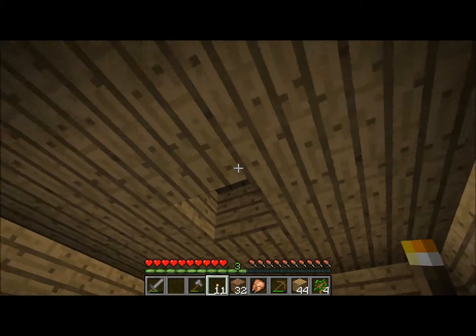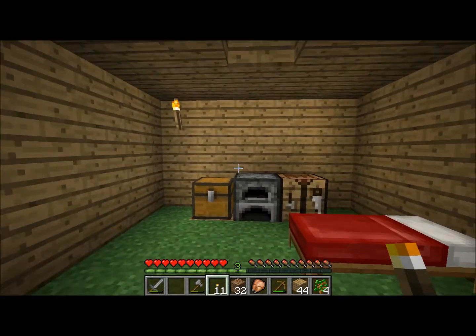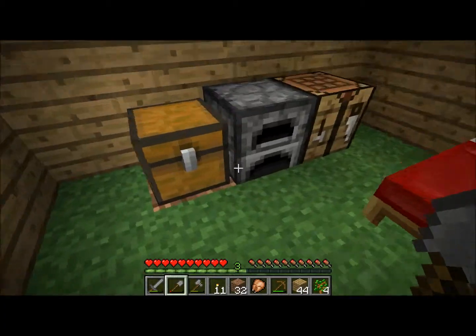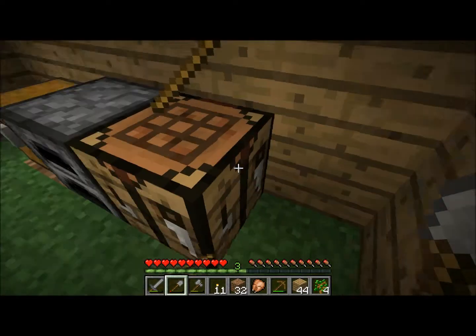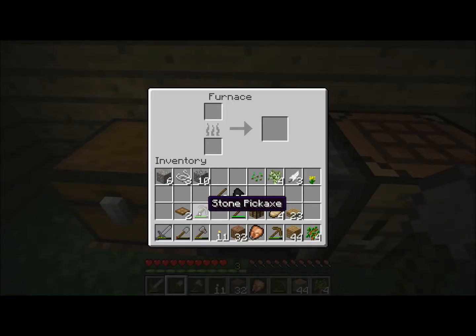Torches, so nothing spawns in here, because that would be bad. Here's the shovel — I'm gonna need to make a new one. I've got iron, so I'll cook up some iron.